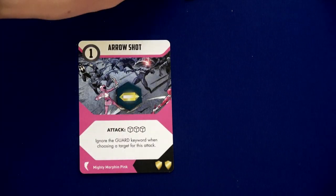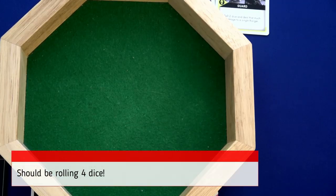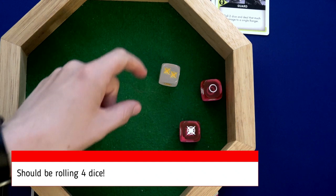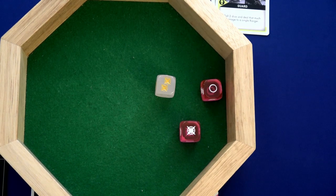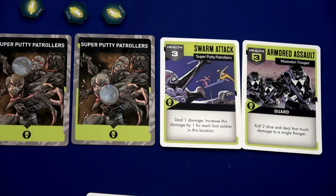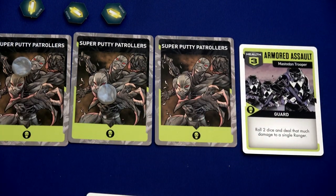We're trying to do three points of damage. Rolling three dice — one, two, that's a two hit. That just took it out! The third super putty patroller is toast. When the enemies activate they still don't do anything.